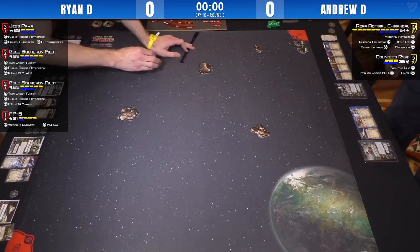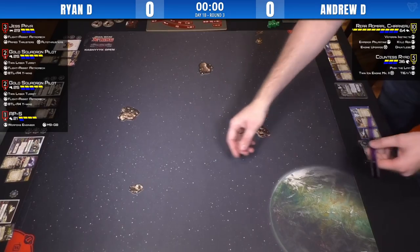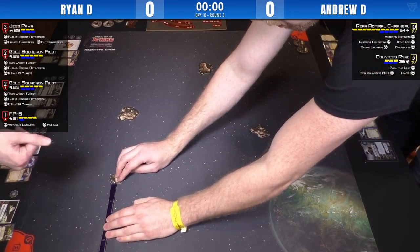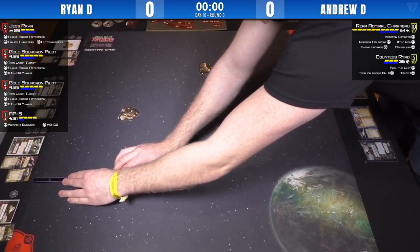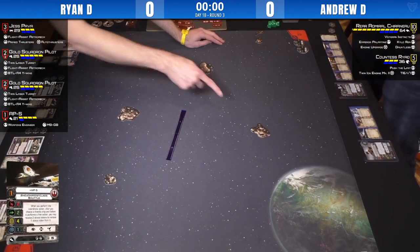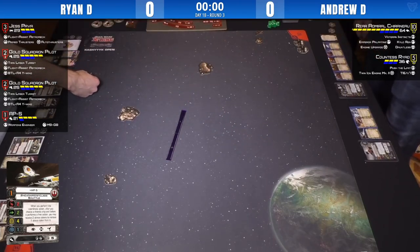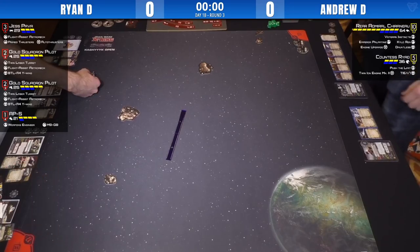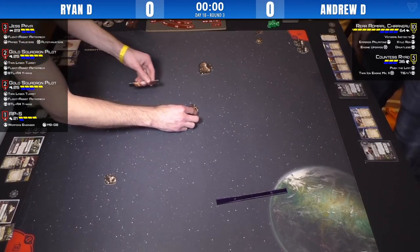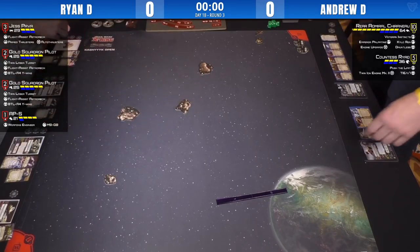Ryan on the other side of the field is running a four-ship rebel list. He's got Jess Pava, who loves to have some friends, running Flight Assist Astromech and Autothrusters. It's a pretty standard and effective build with her. And then the two Gold Squadrons have TLTs, Flight Assist Astromechs and the BTLA-4 titles, which lock the turret into the forward arc. With a TLT that means it's able to fire six dice out of its secondary and then two out of its primary every single round in its forward arc, which can be quite potent, especially with the ability to boost or barrel roll because of the Flight Assist Astromechs.